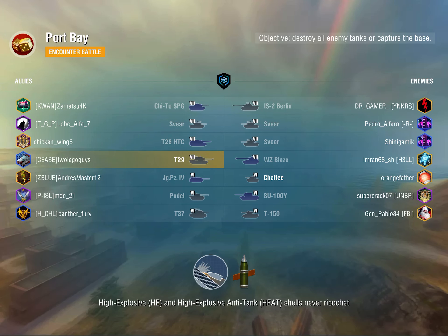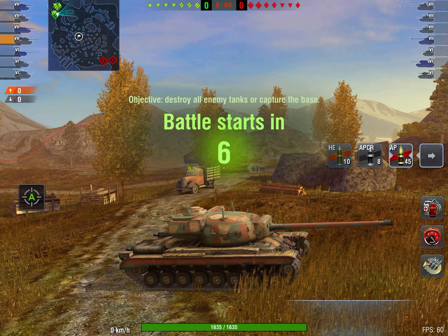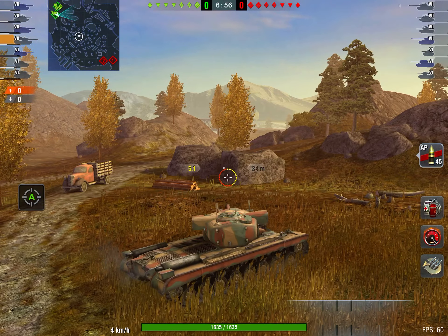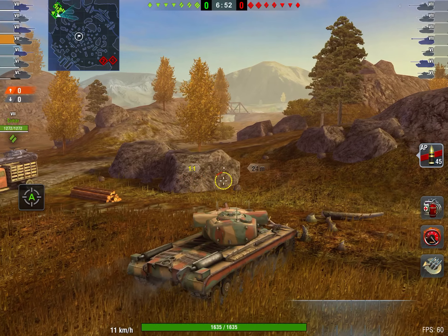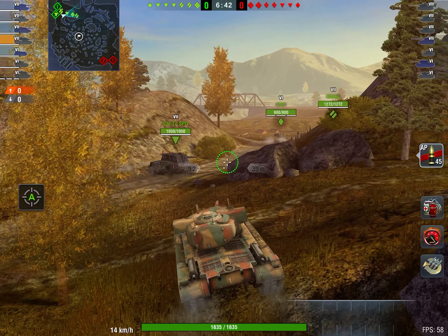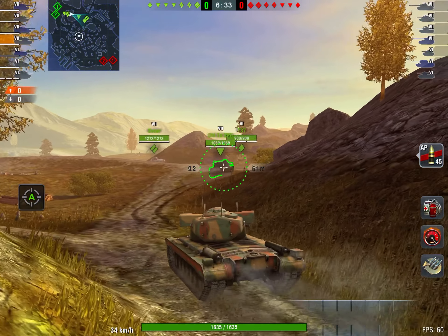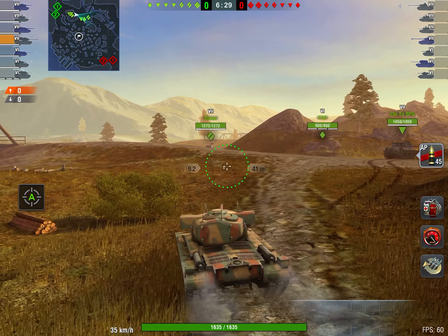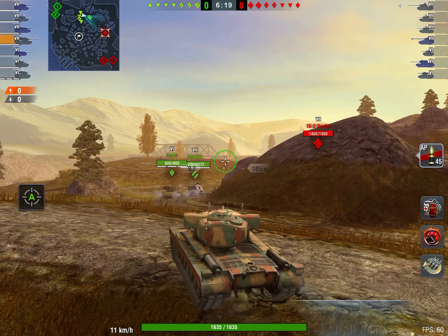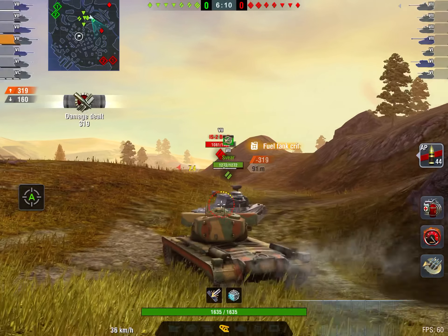We're going to get into a replay of the T29 on Port Bay and talk about the playstyle of this tank. This tank took me forever to get to — honestly I should have gotten it a long time ago. I've been meaning to go up the E5 line for ages. Anyway, this is about the T29. You can see the speed — it takes a little bit to get up and going. It isn't the fastest tank, but that's one of the compromises of a heavy tank. You're going to see just how effective this tank is going hull-down, and how strong the gun is — it's a higher alpha gun for tier 7. There aren't very many 310 or 400 alpha guns at tier 7, so you feel like you have a lot of damage. When you're top tier, you really are quite a formidable opponent.